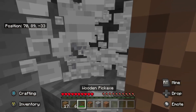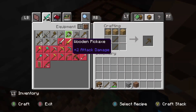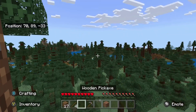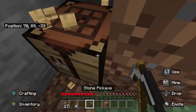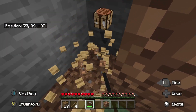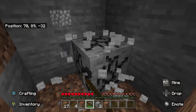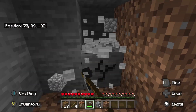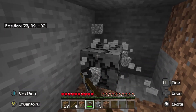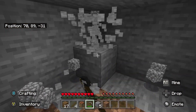Go ahead and get that out of the way. We're using our pickaxe - the very first block we're using it for is a crafting bench. Go ahead and click this real quick, we need to make a furnace. We're going to want to hurry up and get us some food.